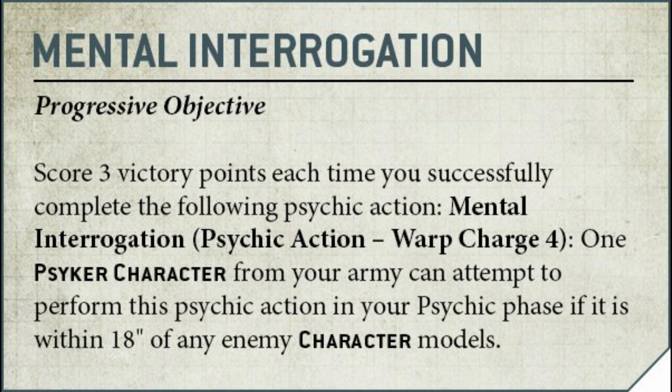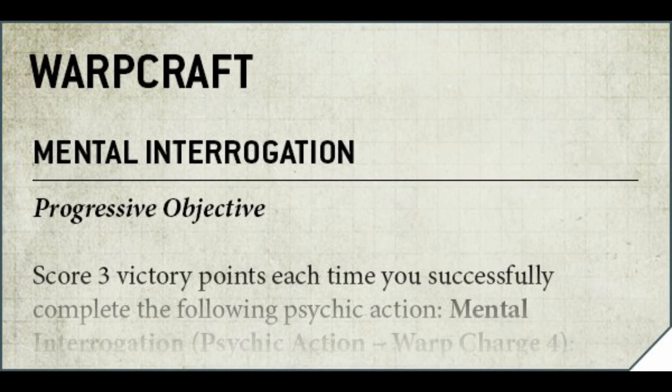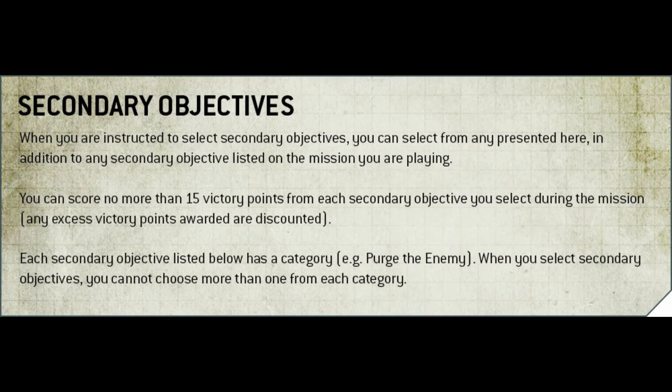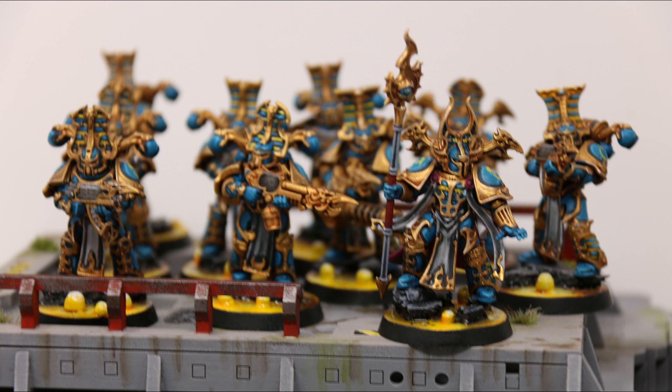The example they've given us today is Mental Interrogation. Score three victory points each time you successfully complete this Psychic Action. Mental Interrogation is a Psychic Action with Warp Charge four, whereas we're normally using a regular Warp Charge for a Psychic Test to cast a power. One Psychic character from your army can attempt to perform this Psychic Action in your Psychic Phase if it is within 18 inches of any enemy character models — basically psychically ripping information from those commanders. That's worth three victory points each time, and I believe the maximum on secondary objective scoring is 15 points, so you can do this five times to get the maximum.